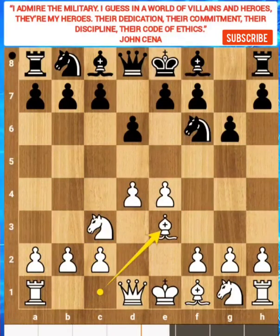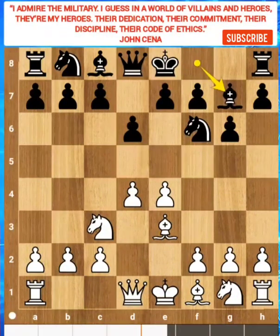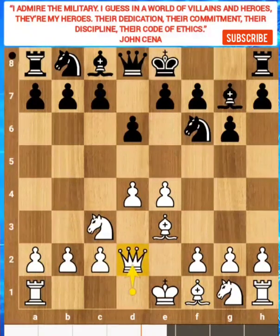Anyway, Garry played Bishop E3, planning Queen D2 and long castle, creating a bishop and queen battery. White can play Bishop H6, and if you castle long you can rush your pawns on the kingside. Topalov played Bishop G7. Queen D2 as expected.